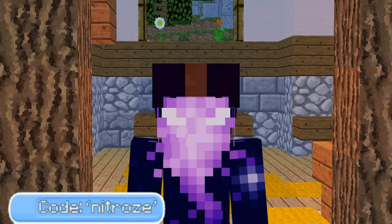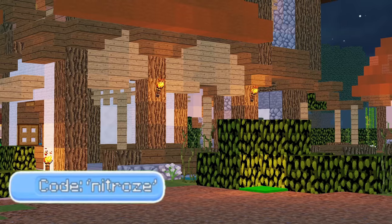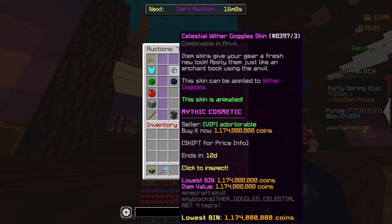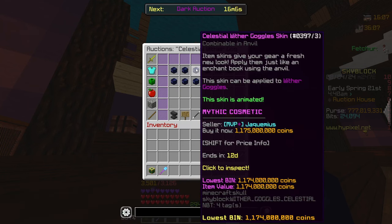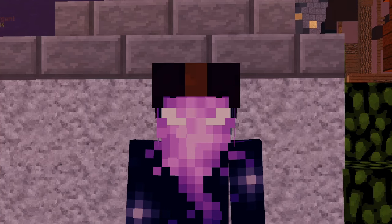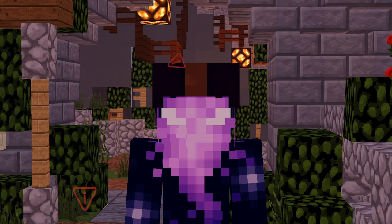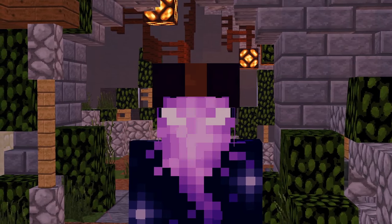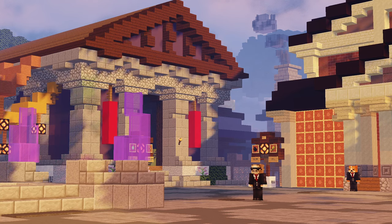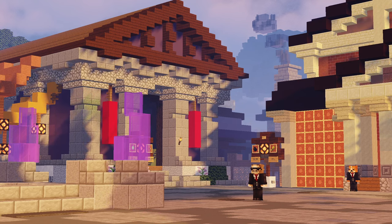There are some items in Hypixel Skyblock that are incredibly rare, like a Divan's Alloy or an Enrager, but there's no doubt that these items are obtainable. There are other items like fire sale items, cosmetics, and skins that are not obtainable from their original source but you can still kind of get your hands on them. And there are other items that are in the game but you simply can't obtain.